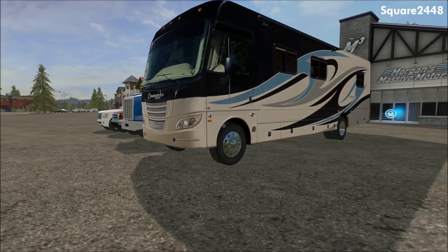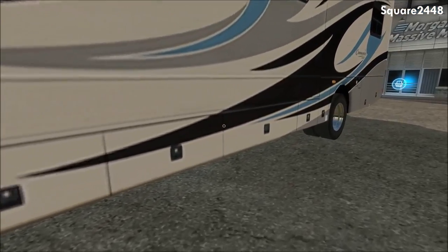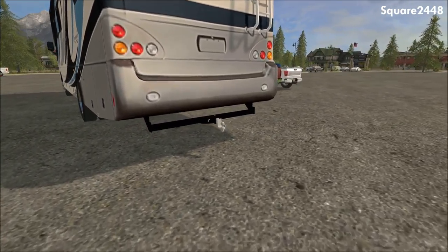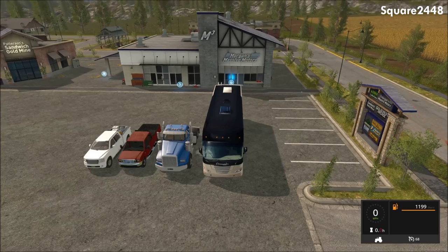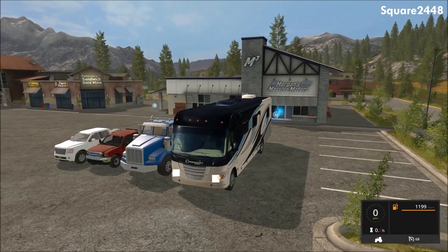Starting off with this RV, which was converted from FS15. It has a very nice texture on it with some very nice rims. It does have a bumper pole hitch so you guys can tow trailers and take some toys out with you. Let's start it up — very nice engine sounds.